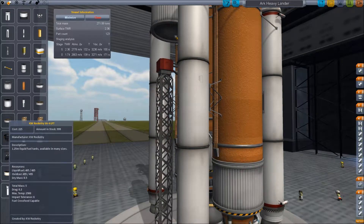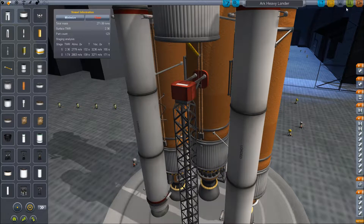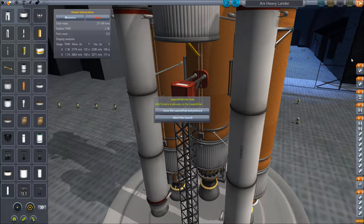We have these extra small tanks at the bottom so that the Rockomax main cells don't overheat. Without further ado, we'll just start — save and launch.